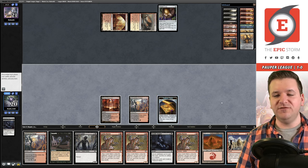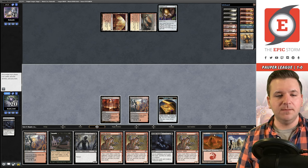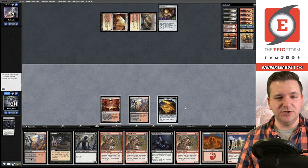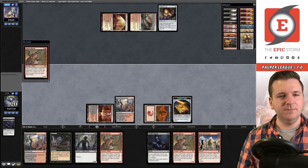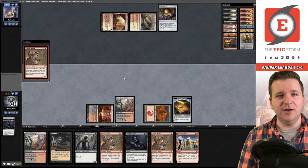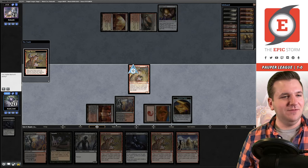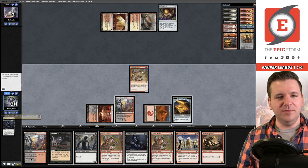We sacrifice the Chromatic Star and cast another Deadly Dispute. We're still lacking First Day of Class. We could go Matron — but I'm one mana short of the full combo. Let's go step by step: play Goblin Matron, grab the Prospector. If I play Prospector, tap lands, sacrifice the Matron, I can play Putrid Goblin — but we're still short on mana for First Day.